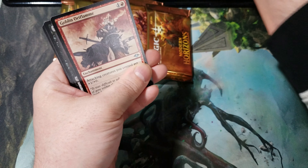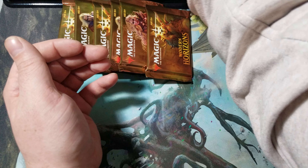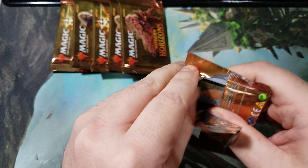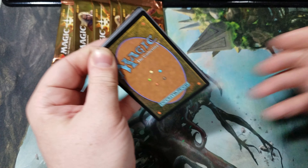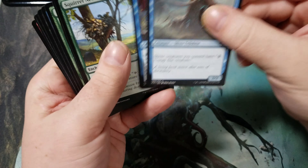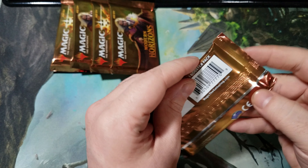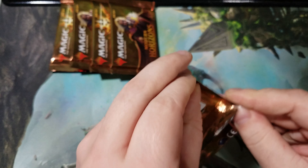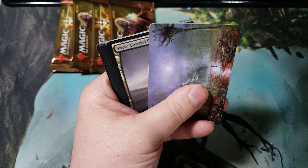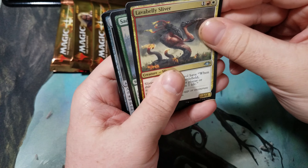Man, this box is really kind of letting us down here — nowhere near on the level of some of the boxes of Modern Horizons that I've seen. Genesis, Scuttling Sliver. Altar of Dementia, Belly Sliver.